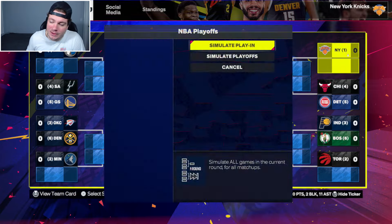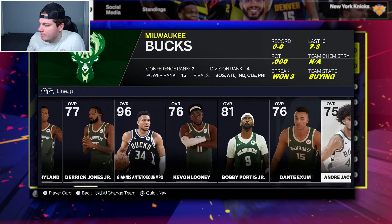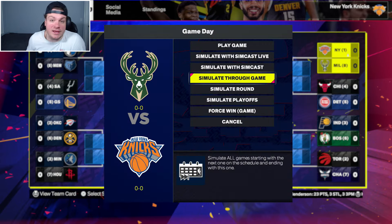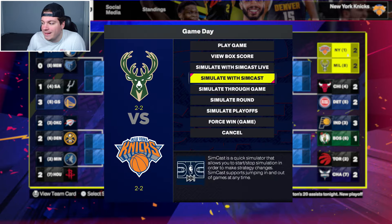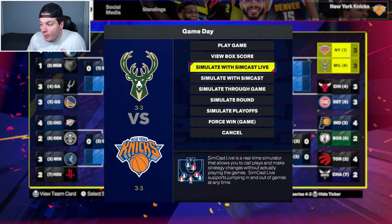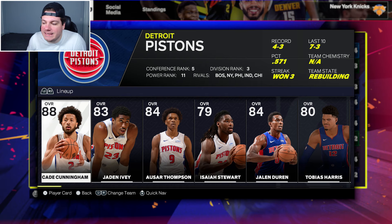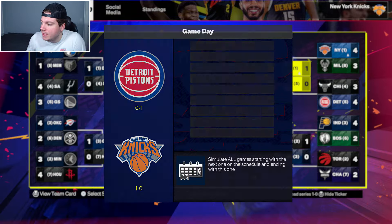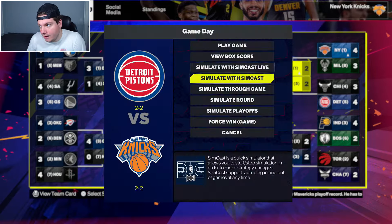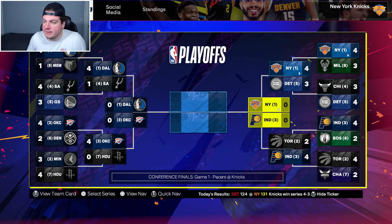Instead of being a play-in team, we're facing one — the Milwaukee Bucks. Dame will regress a little, and outside of him and Giannis there's not an incredibly talented surrounding core. I'm not sure why they moved on from Chris Middleton. We're up 3-2, go to game seven, and we win game seven. Moving on to the Pistons — young but scrappy. We go up 3-2 again, game seven again, and we also win this game seven.